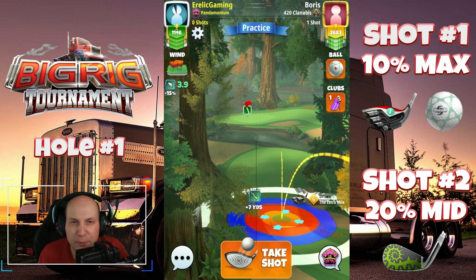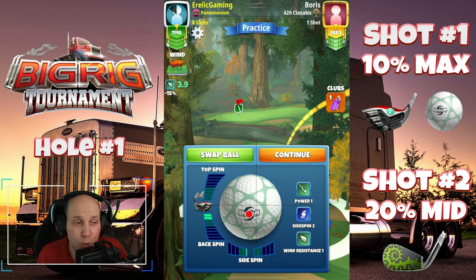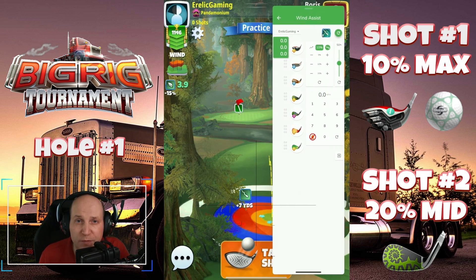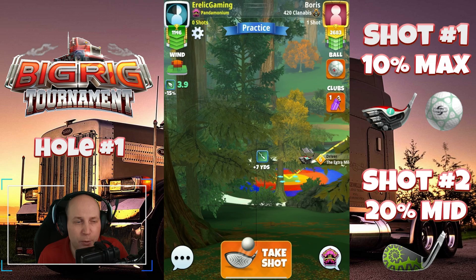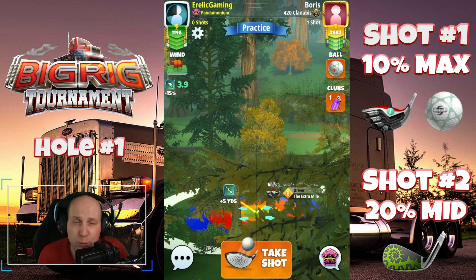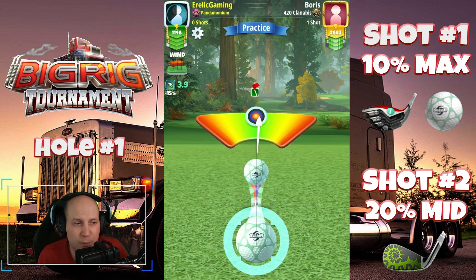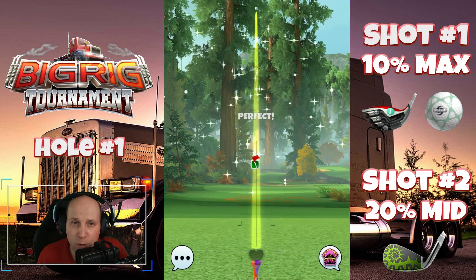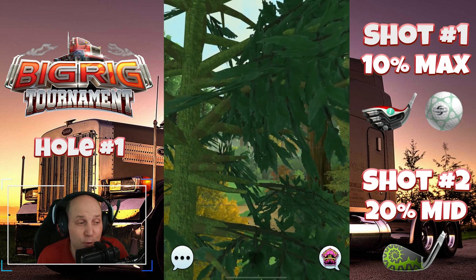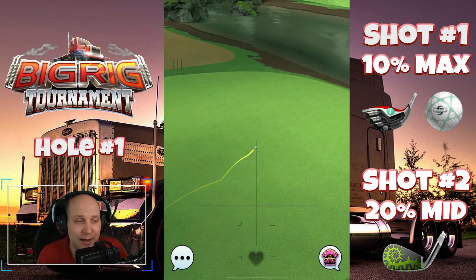Welcome to hole number one of the Big Rig Tournament playing on the Sequoia Creek course with new hole positions. Two back, one bar of left spin on the drive with the Extra Mile and a Quasar ball. I'm setting it up with the edges of the yellow ring equally touching the rough on the left and right, adjusting at 10% maximum adjustment — no overpower, no curl, no funny business to start things off.